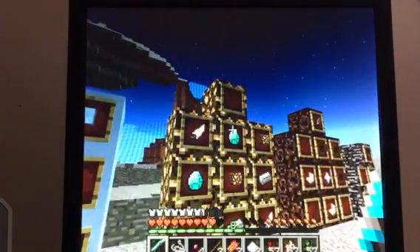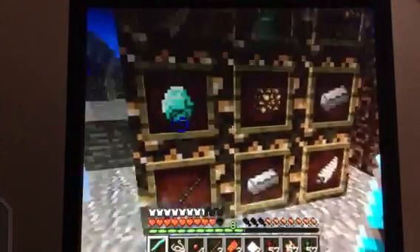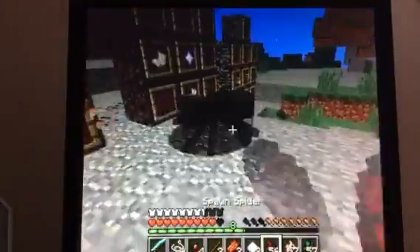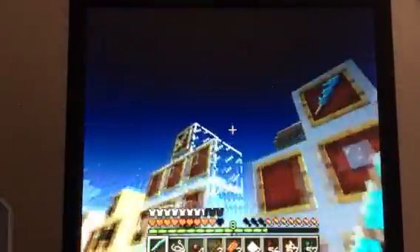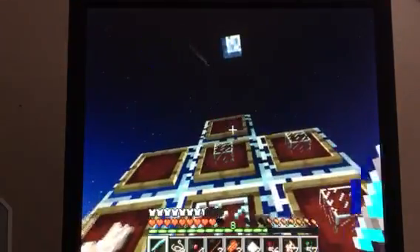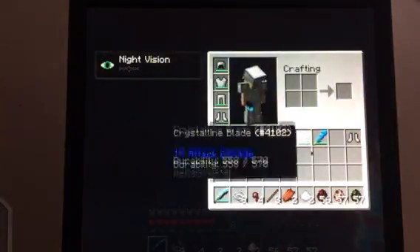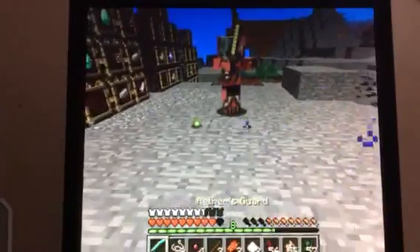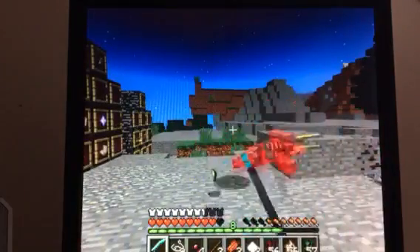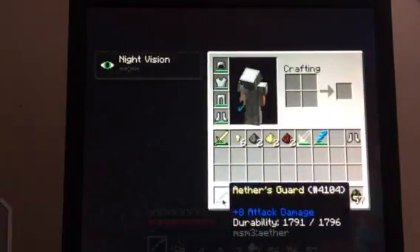Next up, we have the Aether's Guard. I think it looks the coolest out of all of them. To make that, you put a stick, two glowstone, two iron, two diamonds, and two feathers. Oh, I didn't check the durability on the Crystalline Blade and the Glacial Blade — the Crystalline Blade durability is 570, and the Glacial Blade is 680. And the Aether's Guard durability is 1,796.